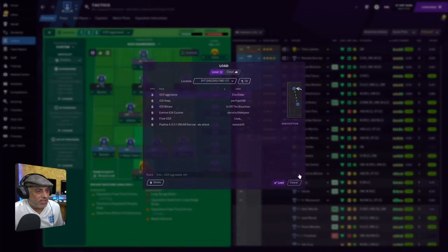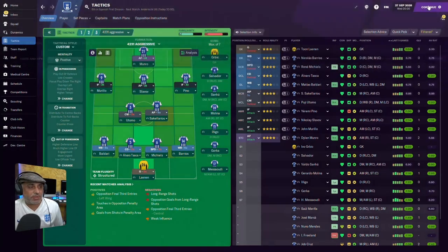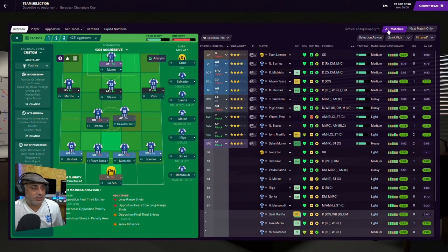My name is Daljit, welcome to the show. So elect, your tactic first up — you've got a 4-2-3-1. I'm just going to play the game and then we will look at the tactic to understand what it's meant to do.